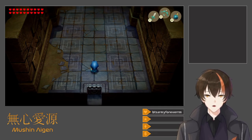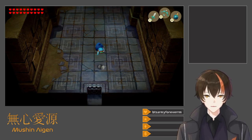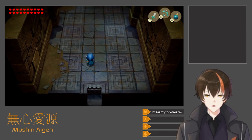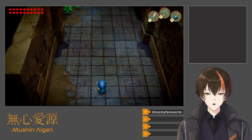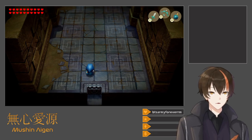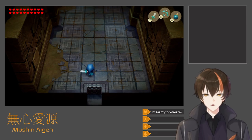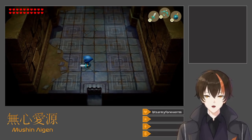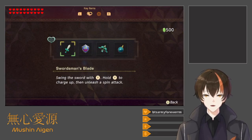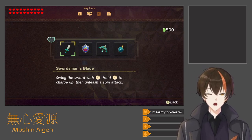Oh, it even starts you off as Link. So B is always set to jump, ZL to shield, camera controls like this. Very normal sword attacks. This is notably not the Master Sword. Swordsman's Blade, sort of. Why hold Y to charge up? It's just a spin attack.